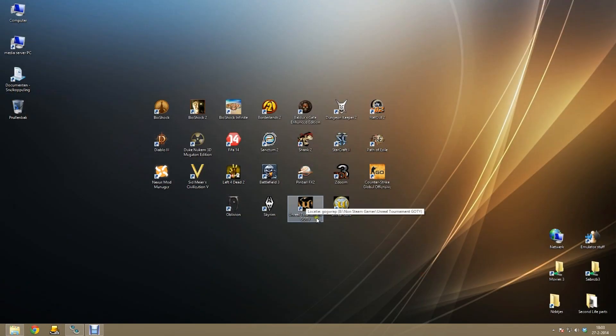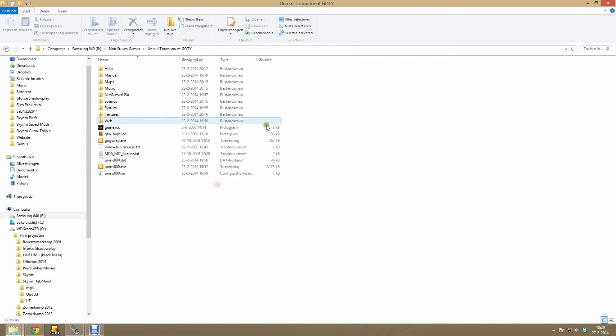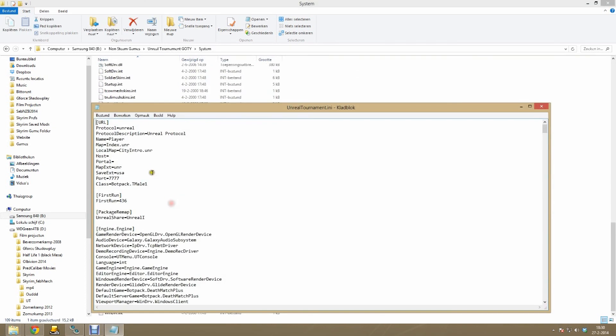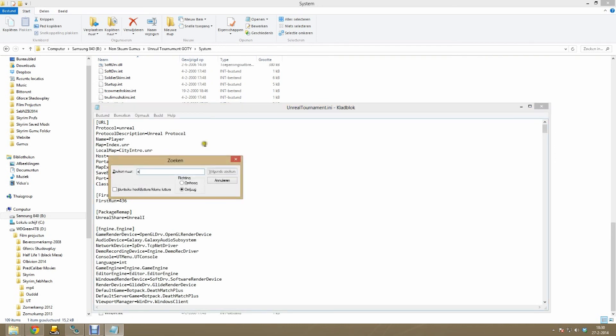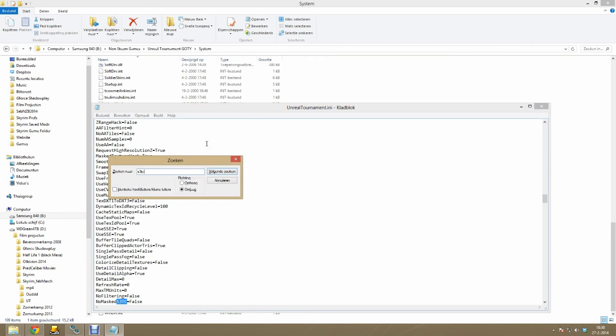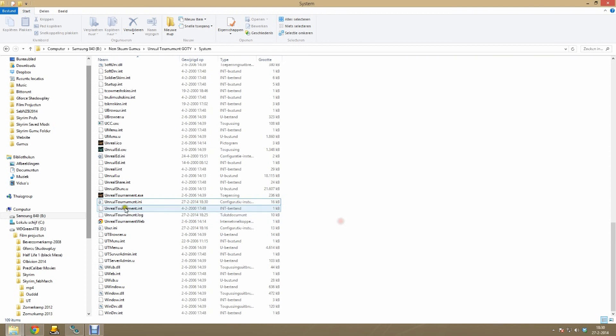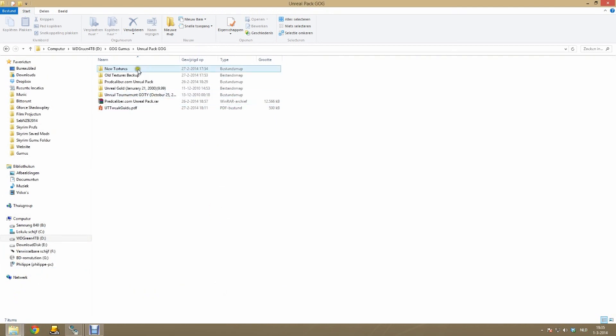Once the textures finish copying, start Unreal Tournament and verify you don't get crashes when you start a new episode. You will probably get some flickering or odd-looking textures. This is because we have to enable the S3TC texture option. To do that go to your system folder and open up UnrealTournament.ini. Press Ctrl+F to search and search for S3TC. Once you've found the value, make sure you change false to true — so 'UseS3TC=True'. Then save the ini file, close it, and try starting Unreal Tournament again to see if it works.